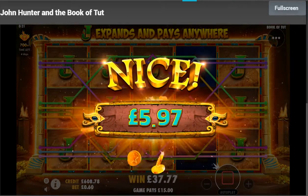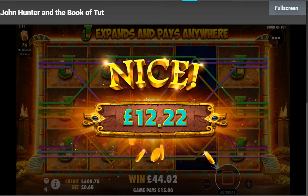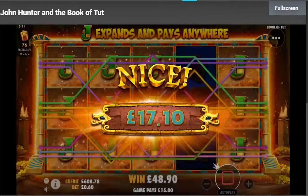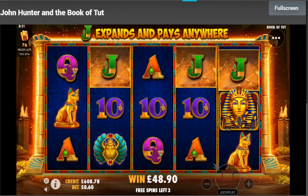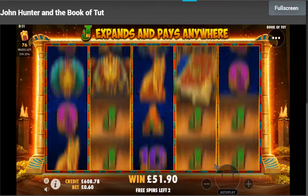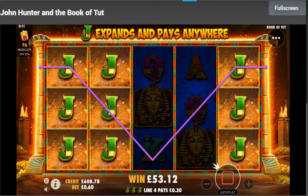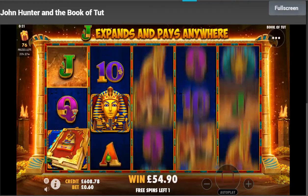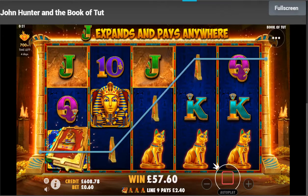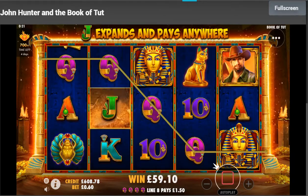This is turning into a good bonus and a really good session on this game, because it spun in a full line of John Hunters earlier which gave 400 pounds, so that's brilliant. More jacks there, but only three lines - you really need four on the jacks to make it pay. And that's the last spin.